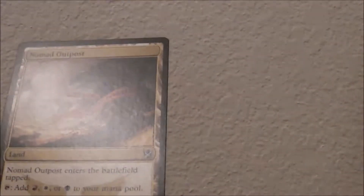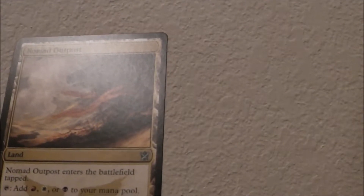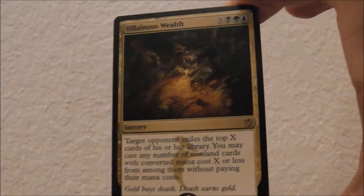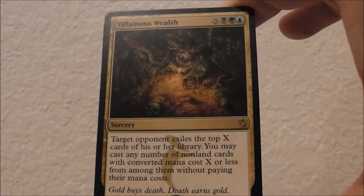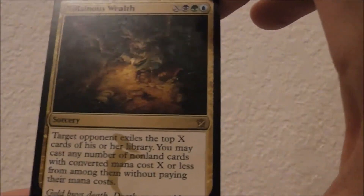And finally we have the Nomad Outpost — that's the Mardu Triland, so not a bad pick. Definitely going to stick with Villainous Wealth in this pack — game winner for sure. Thanks for watching, I hope you learned something. If you have any questions, leave a comment below, let's have a discussion. I'm Sean Penrod and I'll see you in the next pack.